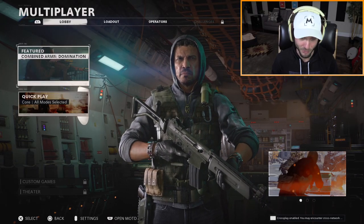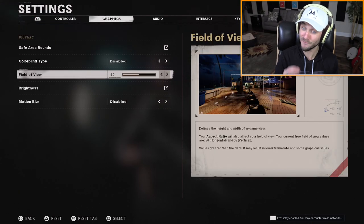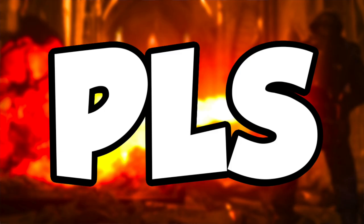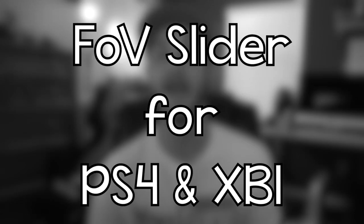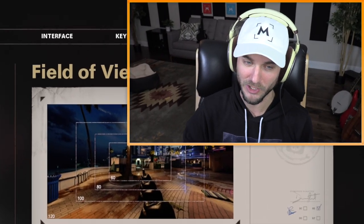I just want to show this feature before we dive into any gameplay. Everyone was tweeting me when this came out — if you go to the graphics settings, there is a field of view slider on console. This is officially going to be the first Call of Duty game to have a field of view slider on console. I've been asking for this ever since Call of Duty World War 2 and we finally got it. The game starts you off at 80 by default.